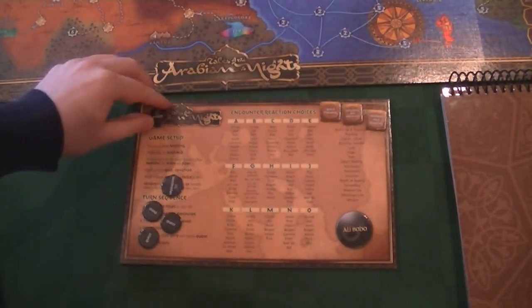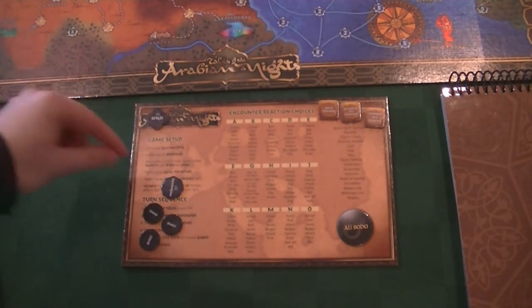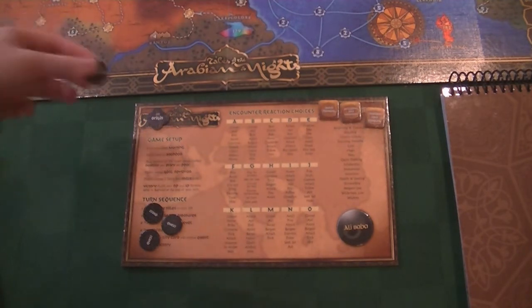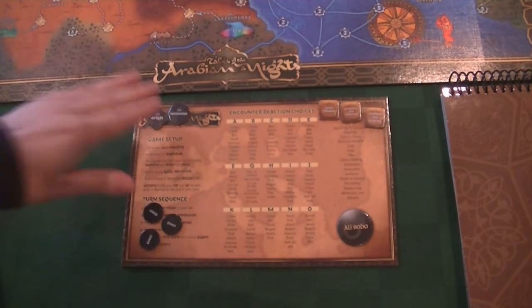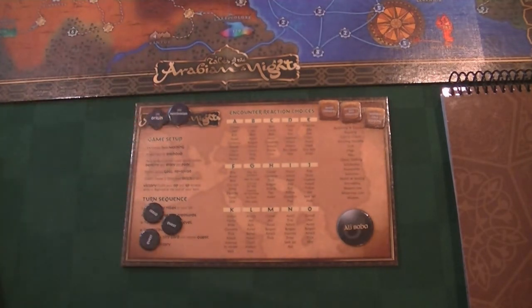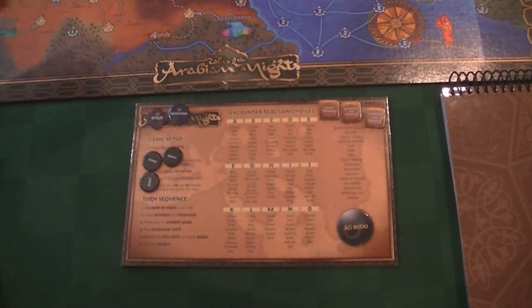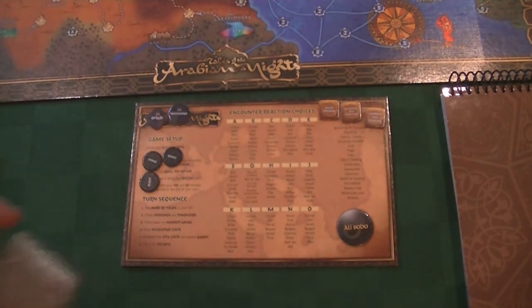The origin token is used when things happen in the game that require you to go back to a certain city — for example, if you get married you have to visit your wife or husband. The destination token is generally for getting into special places of power. And we need to draw a quest — we always have a quest in the game. It just gives you a little bit of a goal.